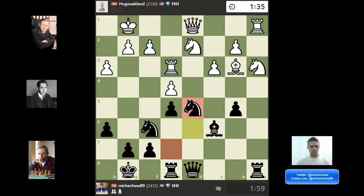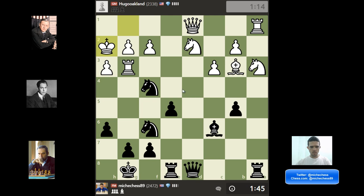My bishop is on the great diagonal, I am controlling the center with the pawn on E5. I have activity, and the white pieces are disconnected. This is looking really well. There is a nice square on F4 that I can use with my knight, and I can also attack the pawn on G3 anytime I want. All these things make the position very good for black.